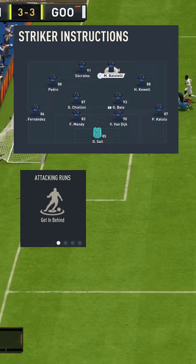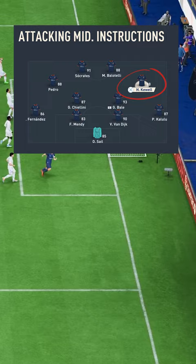Next, you're going to want your left attacking midfielder and right attacking midfielder on come back on defense, get into the box across, and drift wide.